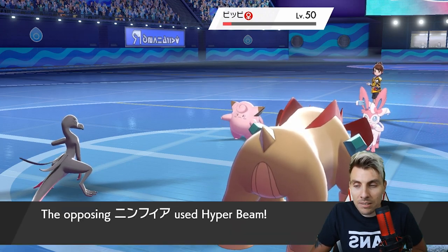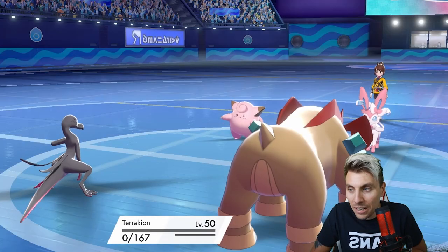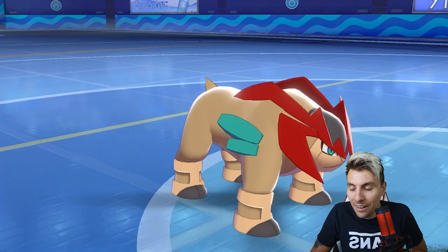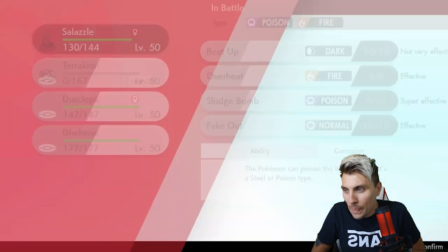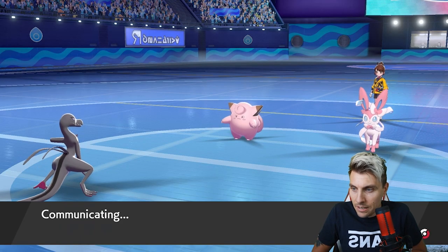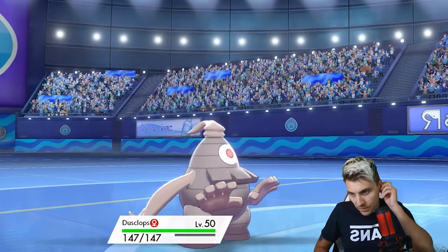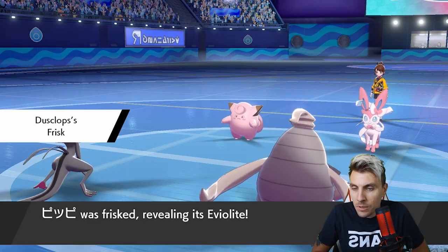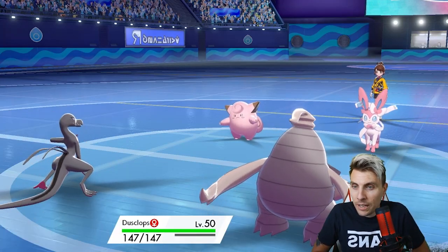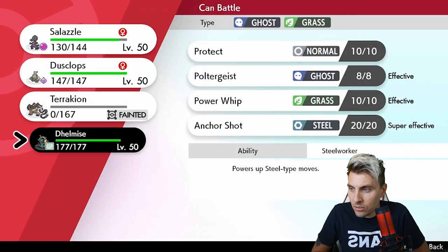Hyper Beam coming out - that's a Scarf Sylveon. We have to say goodbye to Terrakion. We need to get a Trick Room up ASAP. I'm not too worried about what the Clefairy does this next turn - it can't really do too much. We could go for a Sludge Bomb into Sylveon, but it might be better to try and get Delmise onto the field while we can.